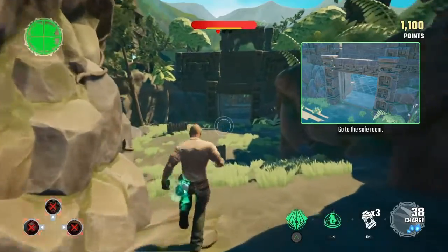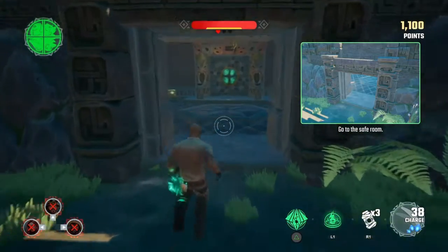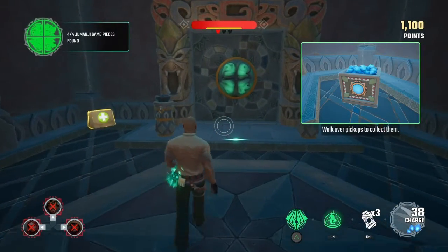Go to the safe room now. Select health, grenades, and charges for your weapon if you need them.